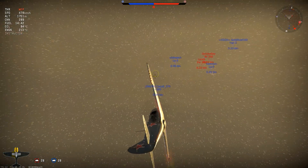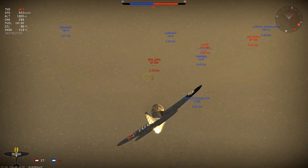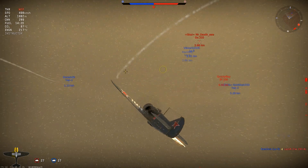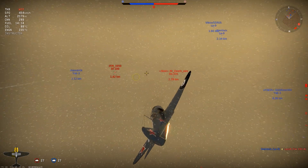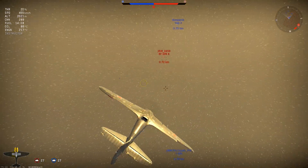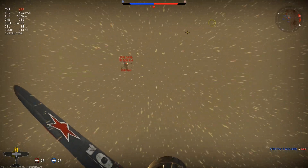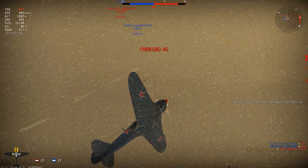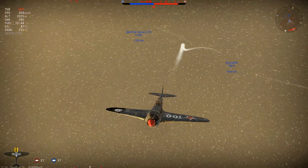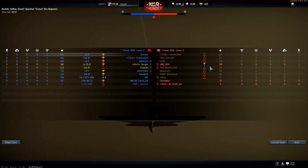So this 109 K4 proves to be an elusive target. Here we are with the weather again - it's snowing. We're going to follow him, I still want him. Level flight speed of 500. The energy retention on this plane is quite good, initial acceleration is also quite good, it has a nice roll rate. And the firepower - three 20 millimeter cannons - is fantastic. We're getting really close to this K4 and we do get him with our first short burst. I really held my fire before that.